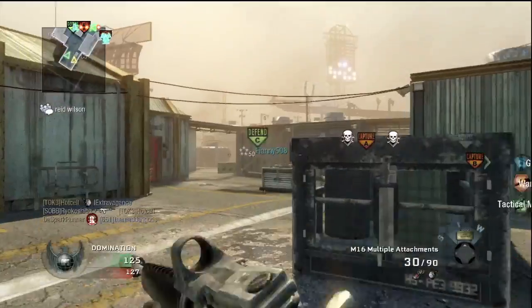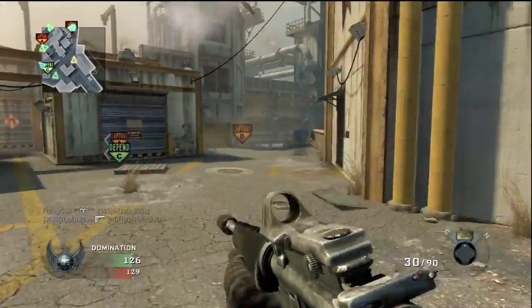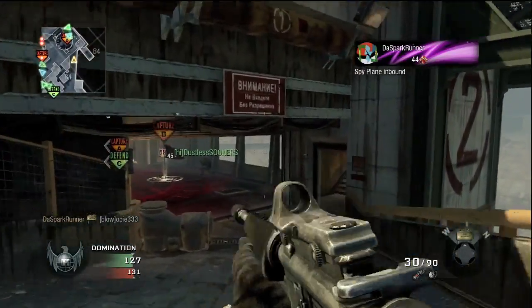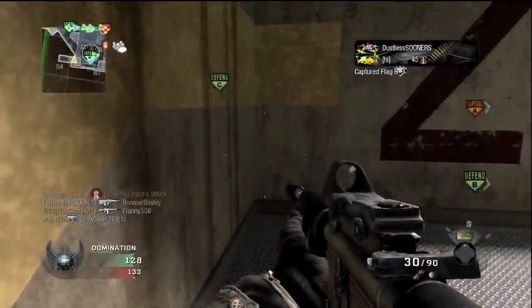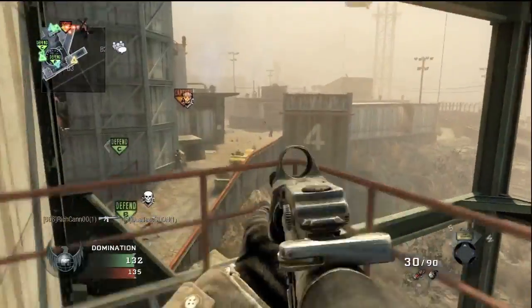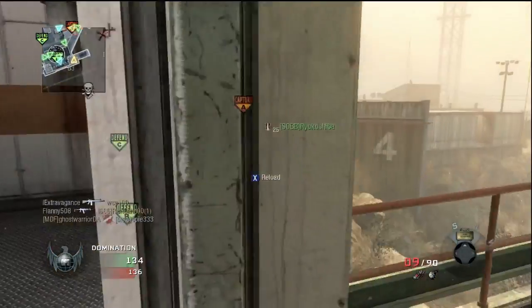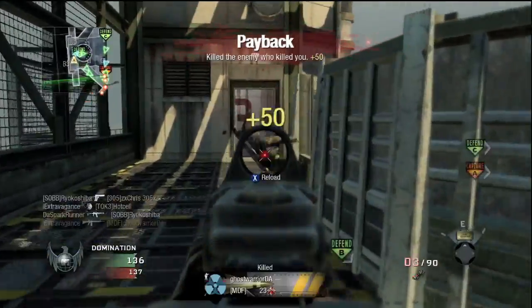If I see people coming into B while we have it and I feel like I'm getting overrun, I'll say 'Flanny, go to B and help me out' — and it usually works. If you guys want to get a lot of kills and have a high win percentage, play with only two or three people in Ground War. You won't be fighting for kills, and if you communicate right, I'm telling you it works almost every time. The key is not always running to the objective — sometimes it's approaching it strategically.